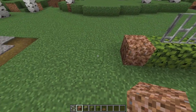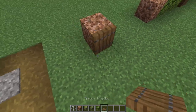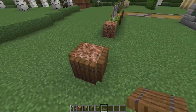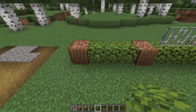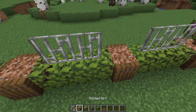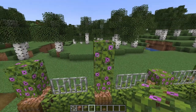This next design has a fairy tale look but would also look great around a mansion or cottage. Use some rooted dirt spaced three apart with trapdoors on the visible sides — make sure you put one on the end when finishing your fence. Fill in the gap with some plain azalea leaves and put some iron bars on top, then plant some flowering azaleas in the pots. You can have different heights for these azaleas.